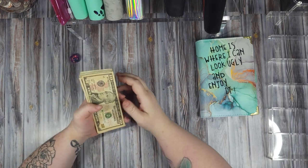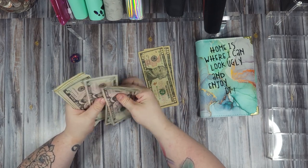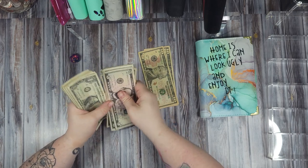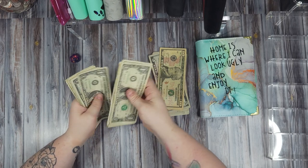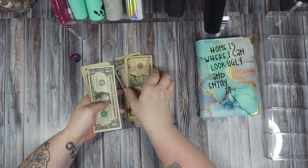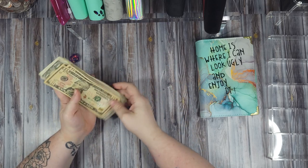So today we will be stuffing ten, twenty, twenty-five, thirty, thirty-five, forty, forty-five, fifty, fifty-five, sixty, sixty-five, seventy, seventy-five, eighty, eighty-five, ninety — ninety-one, ninety-two, ninety-three, ninety-four, ninety-five, ninety-six, ninety-seven, ninety-eight, ninety-nine, one hundred — one, two, three, four, and five. So we are stuffing $105 today.